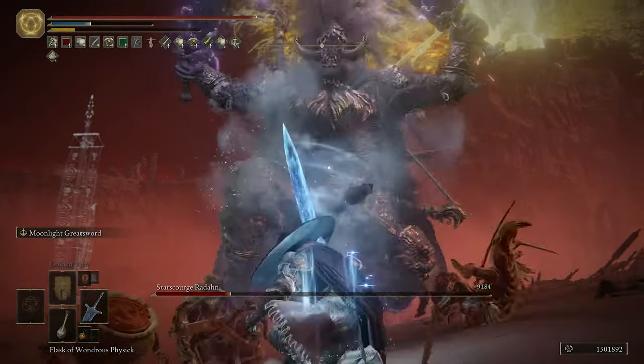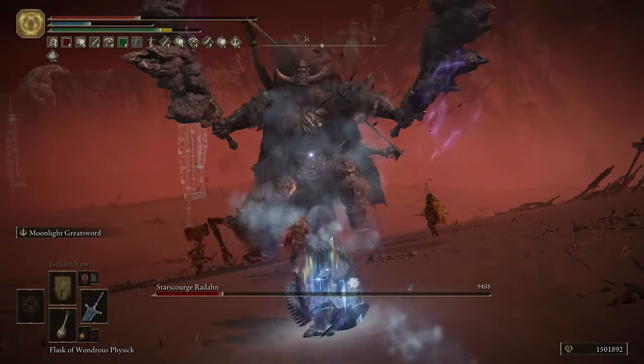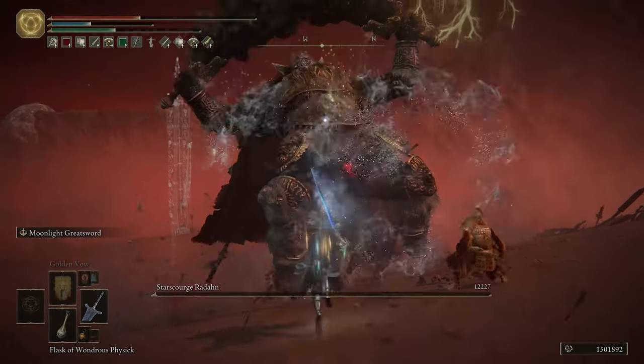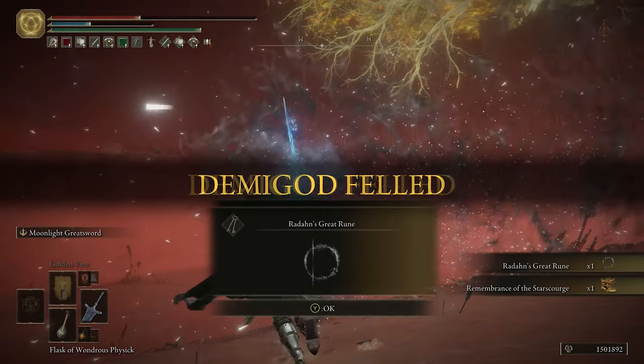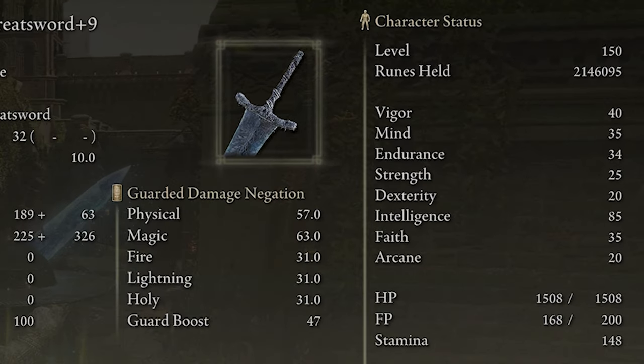The good thing about completing this quest line is you'll naturally build up a fairly high amount of intelligence needed to wield this weapon. Here are the stats for my particular build — it's level 150 and has some active bonuses in play with the numbers you're seeing on screen.